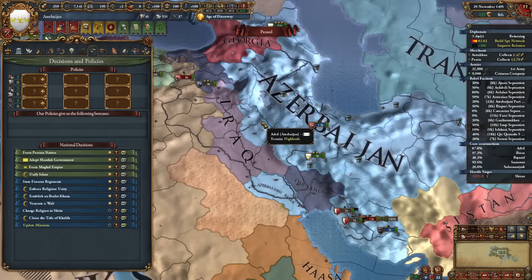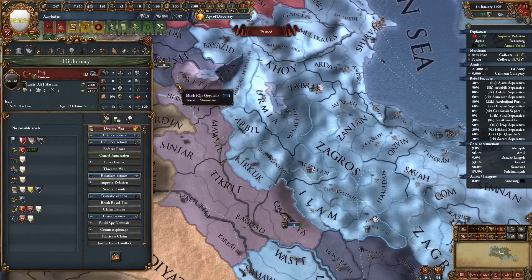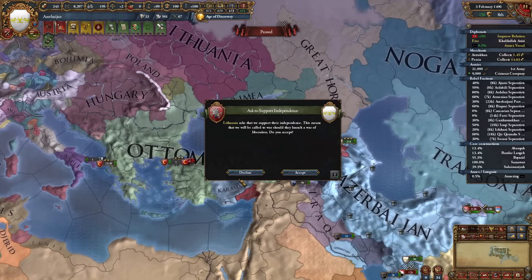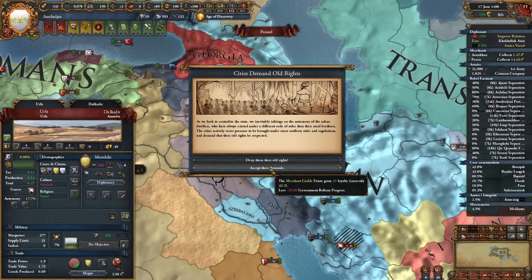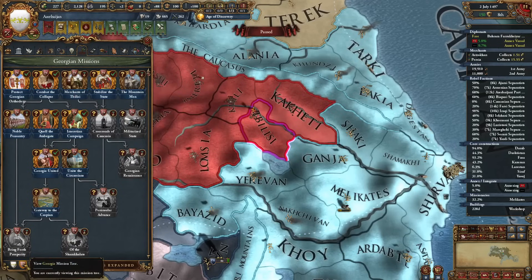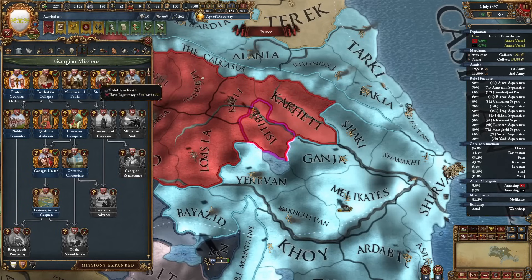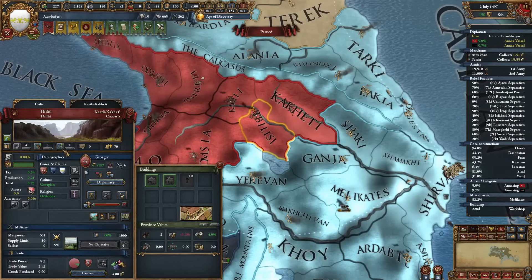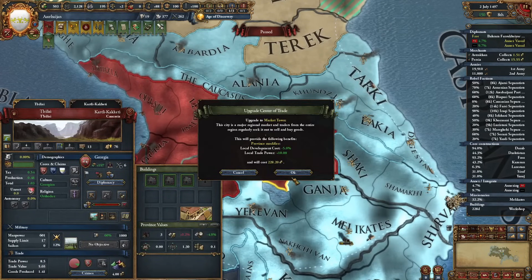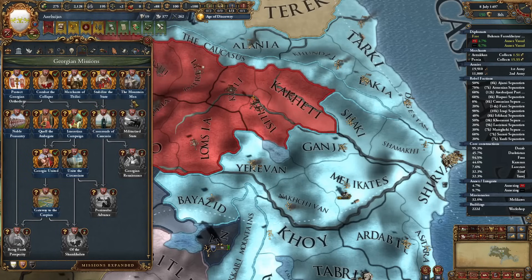I will begin annexing my vassals now. Lithuania wants us to support their independence - nah, don't want to participate in that. I wonder if we can complete this mission for Georgia - Tbilisi needs 13 development and this will increase the center of trade level by 1. If we invest some diplo points and grab one quick loan to upgrade this... let's see if it will be level 3 now. It is! So that's awesome.